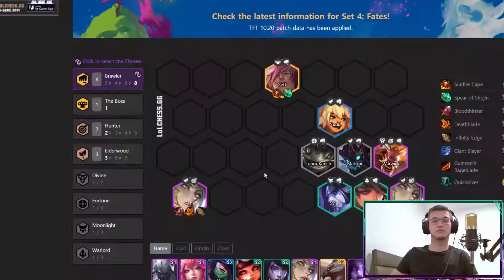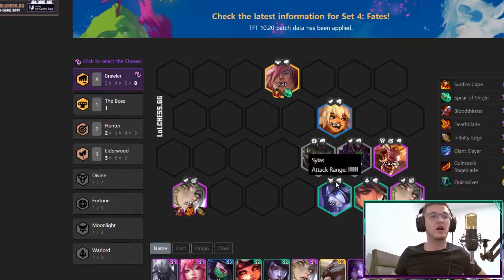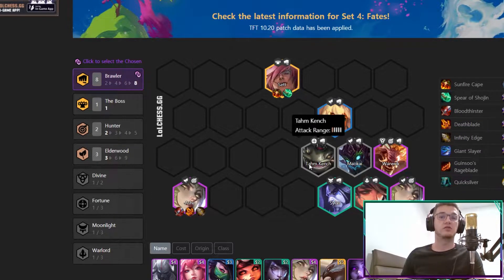The first comp is Brawler Ash. What you need to do is level up fast to 8, get all the brawlers, and one of them has to be a chosen. Put Ash in to get damage and that's it — top 4. You have to go level 8 fast, that's not a joke, and you have to find all the brawlers with one of them being chosen.